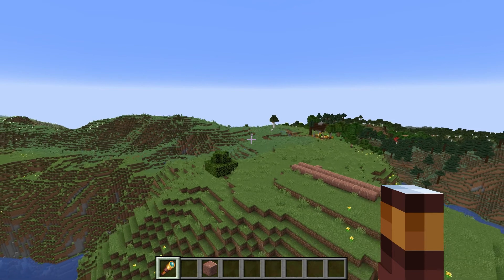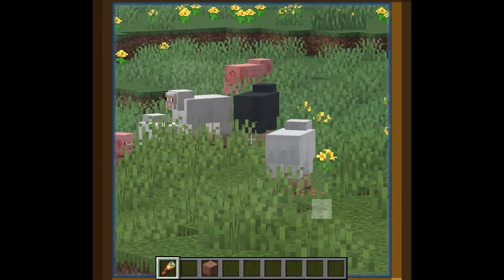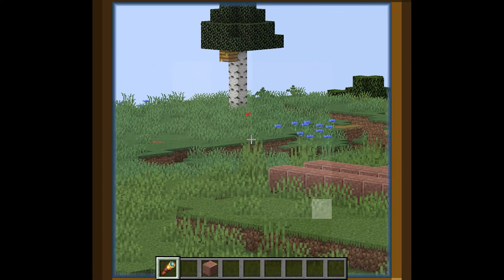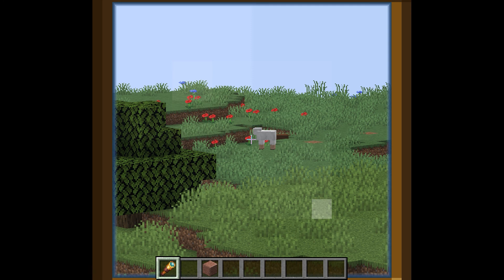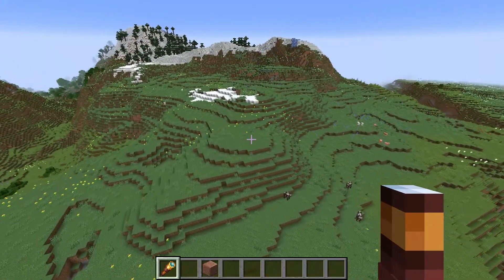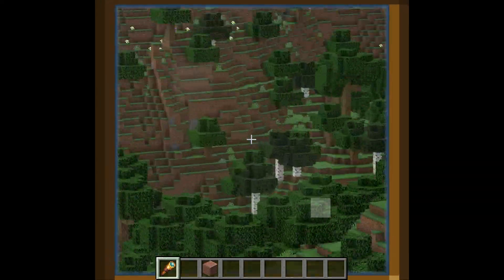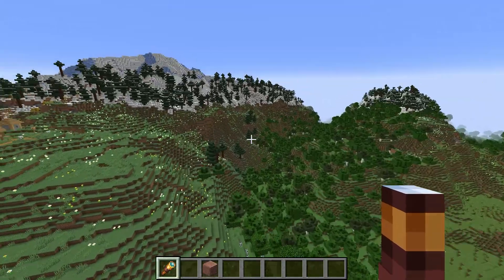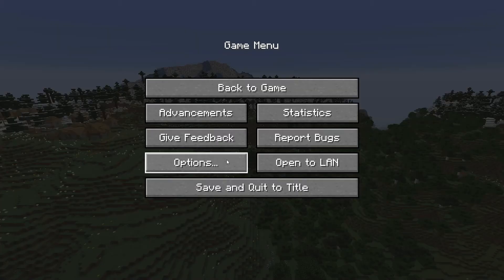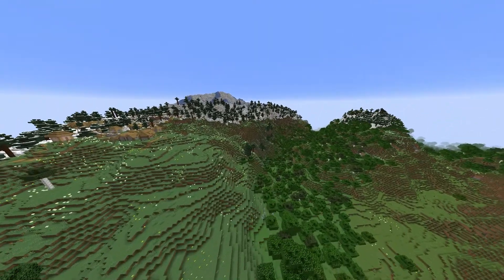So if entities are six chunks away, they're not going to budge. That skeleton is within the six chunks but if I back up and go outside those six chunks, they should freeze. Yep - they are frozen now. Anything outside those six chunks is not going to update until I get within six chunks of them, which is awesome because it doesn't take up as much CPU.